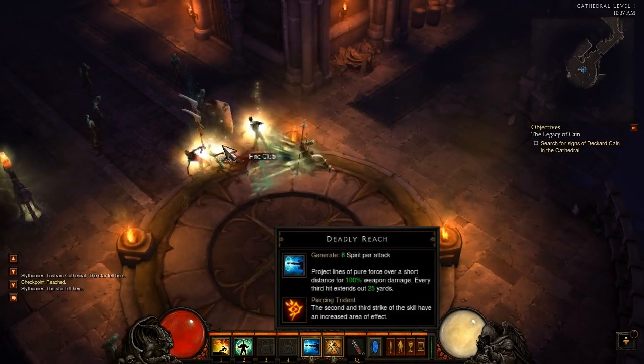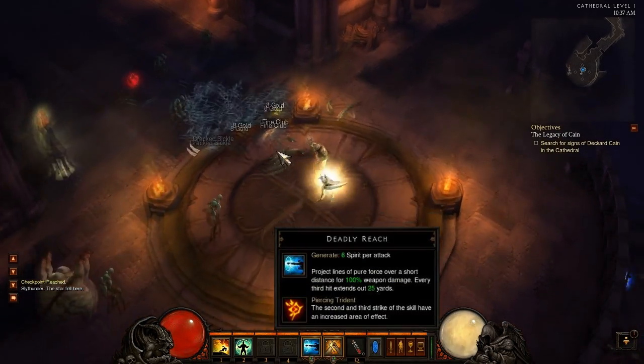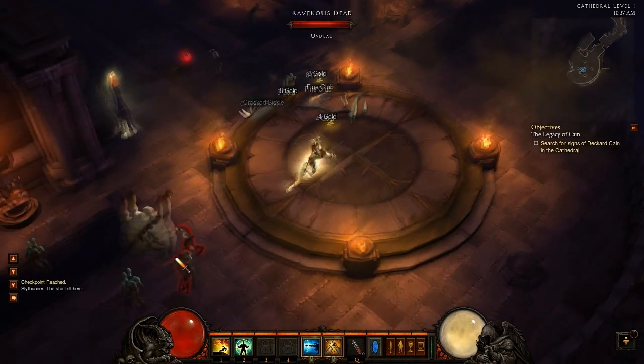The first rune for Deadly Reach is called Piercing Trident. The second and third strikes of the skill have increased area of effect.